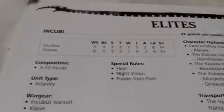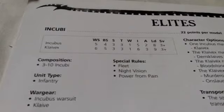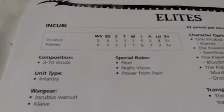Starting with the Incubi. These guys are 22 points, Weapon Skill 5, BS 4, Strength and Toughness 3, 1 Wound, Initiative 5, 2 Attacks, Leadership 8, and a 3 Plus Armour Save. So by Dark Eldar standards, these guys are actually quite tough with a 3 plus save.